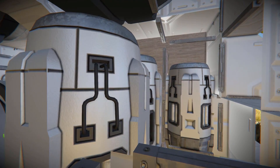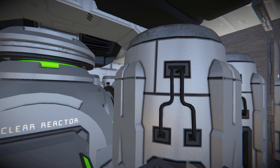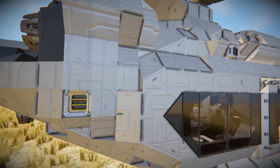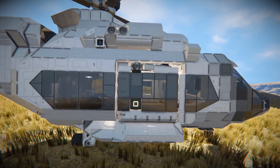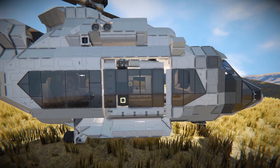Inside here we can see even more large atmospheric thrusters to help this thing stay up in the air. Then we come across to exactly the same on the opposite side, where we have a fancy sliding door and a little ramp there to hop up and go in.